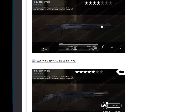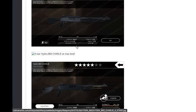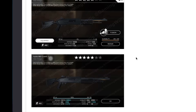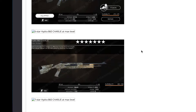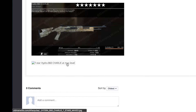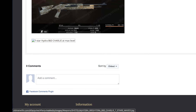Lastly for the secondary shotguns we got the Hydra 860 Charlie — once again a Charlie weapon, four stars and higher. At four star — four star maxed out is missing but I'll add that shortly. Got a five star, five star maxed out, six star — don't have the six star maxed out yet but I can add that myself soon. Got the seven star — and missing the seven star maxed out. I love this camo, it's a pretty cool looking camo.